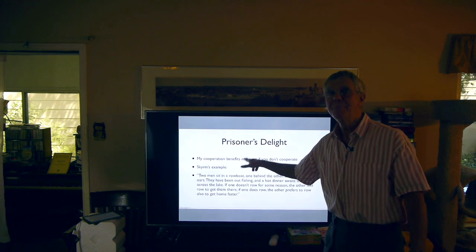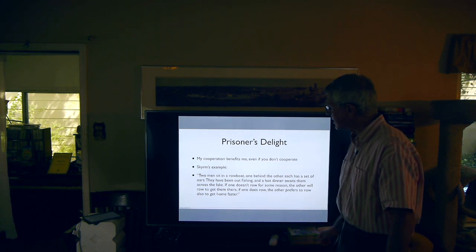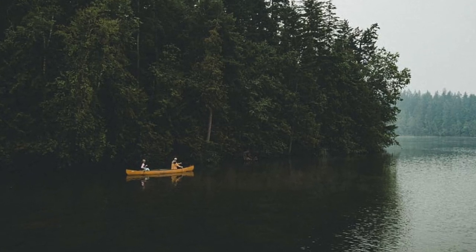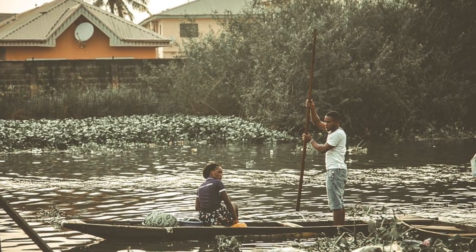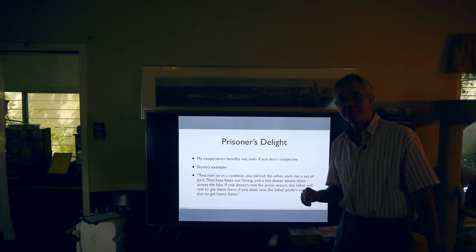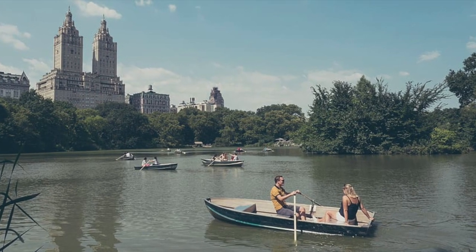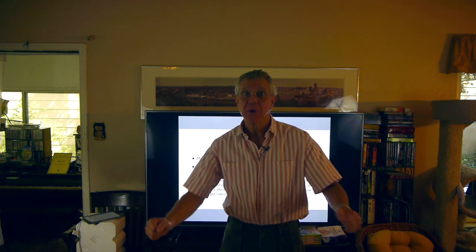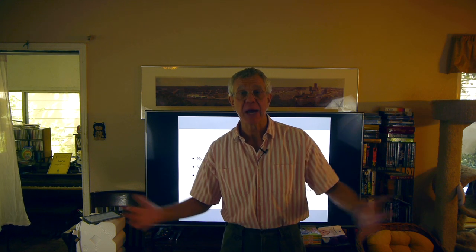In a Prisoner's Delight, my cooperation benefits me even if you don't cooperate. Here's an example from Brian Skyrms. Two of us are sitting in a rowboat, one behind the other. Each of us has a set of oars. We've been out fishing and there's a hot dinner awaiting us across the lake. If one of us doesn't row, the other will be able to row to get there — it'll take longer, but it'll work. So if one does row, the other prefers to row also to get home faster. We both want to get there quickly. My cooperation — the rowing — benefits me whether or not you row, because I want to get there for dinner. You have the same incentive, so if we both do what's to our own advantage, we're cooperating and we get the best possible outcome.